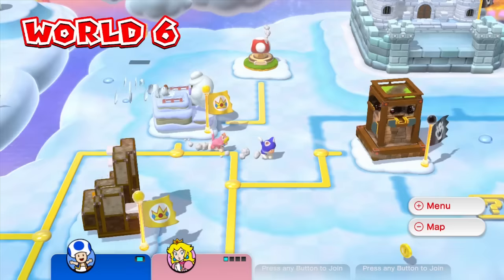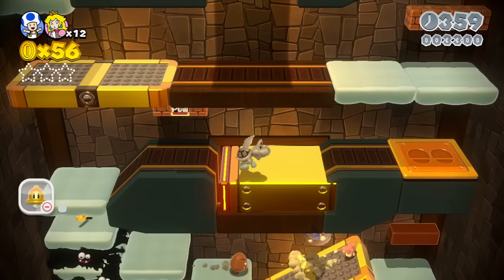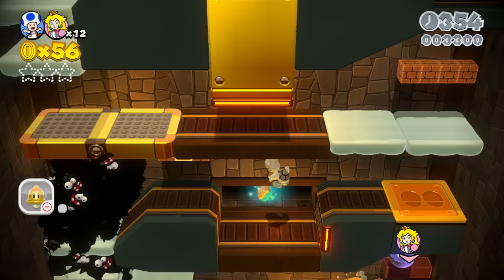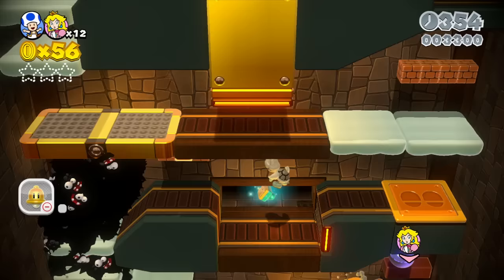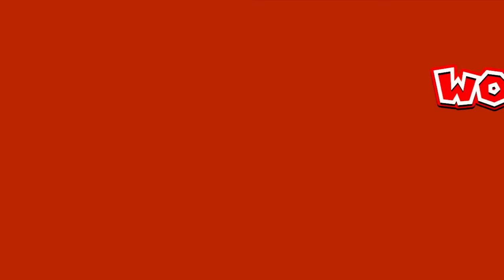Most of World 6 is a cakewalk. Keyword: most. World 6-7: Fuzzy Timeline. Three words: indoor, auto-scrolling, tower. Absolutely every possible way you could make a level impossibly hard is all combined into one ultimate smorgasbord of impossibility. So how in the heck are we gonna have any hope of finishing this level? I'm glad you asked.